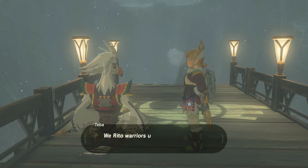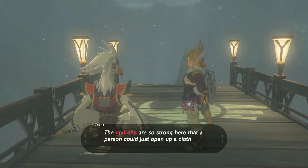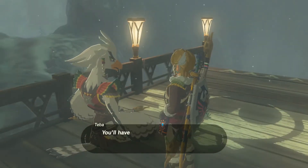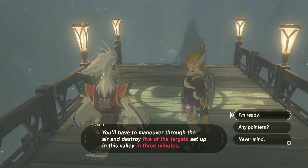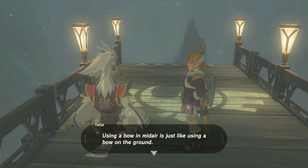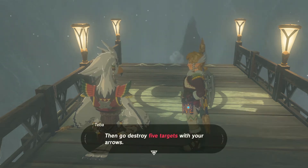So I'm gonna need you to test that with your bow. We Rito warriors use the updraft in this ravine to hone our aerial skills. The winds are so strong here that a person can just open up a cloth over their head and float up easily. Now let's see what you're capable of — you'll have to maneuver through the air and destroy five targets in three minutes. Using a bow in mid-air is just like using a bow on the ground, except you know — bullet time and stuff. Time slows down when you're in the air.